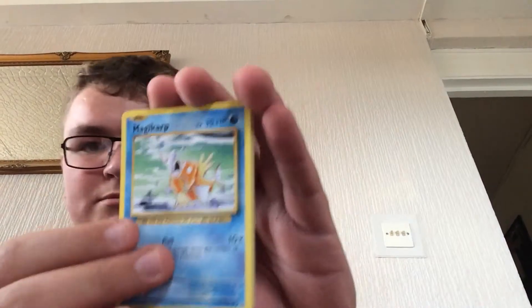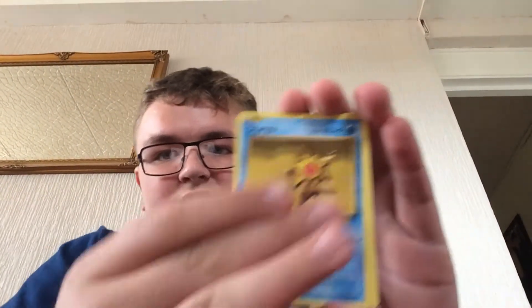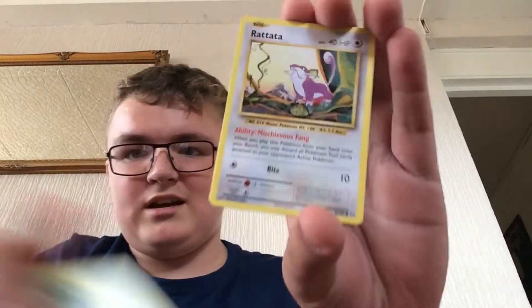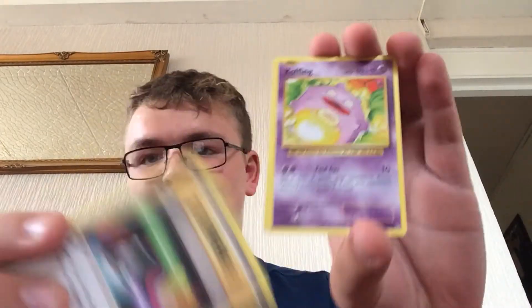So we've got a Magikarp, a Fighting Energy, a Staryu, a Tangela, a Rattata, and a Switch.